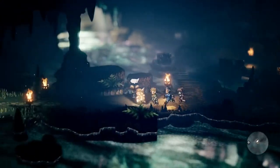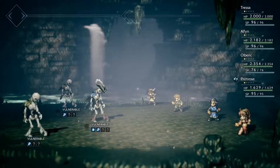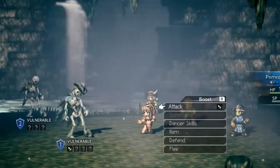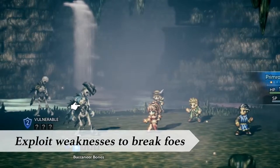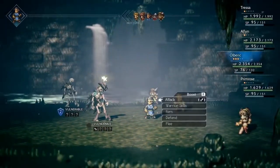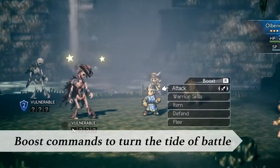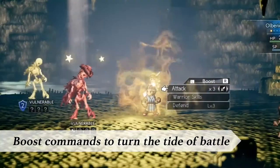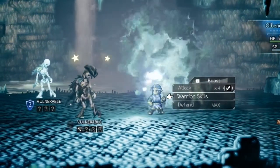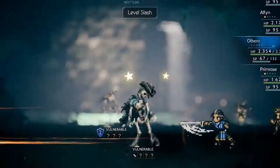Now let's explore the strategies available in battle. At first glance this might seem like your typical turn-based battle system, but let's take a closer look. Exploit your foes' weaknesses to shatter their defenses — this is the break system. Break your foes and they'll be incapacitated for a period of time. That's when you'll want to make use of the boost system: spend the boost points you accrue with each turn to augment the strength or effectiveness of your actions and devastate your foes.